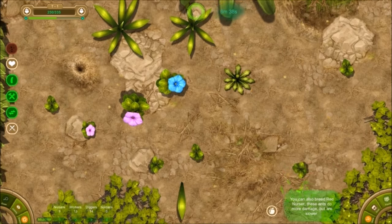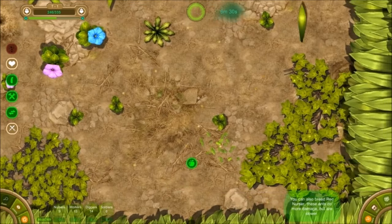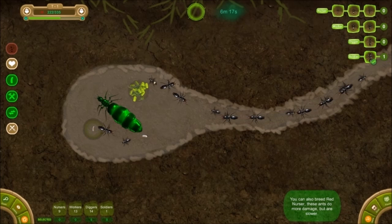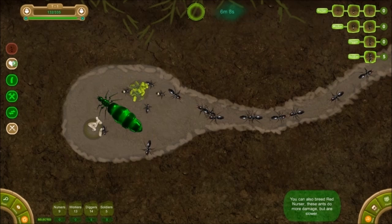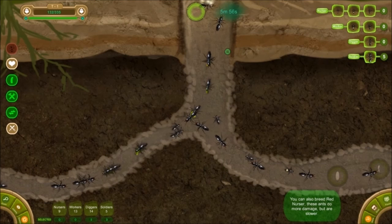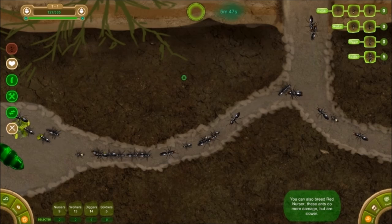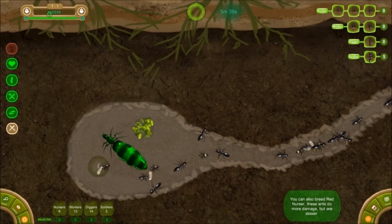Let's go up to the surface and see if we can find food. Okay, there's food there. I don't see any other food sources nearby. We have zero soldiers so I think we're going to want to breed some soldier ants. It's got plenty of workers, plenty of diggers, plenty of nursers, but no soldiers. Let's go ahead and feed the queen — we've got 120 out of 335 life.